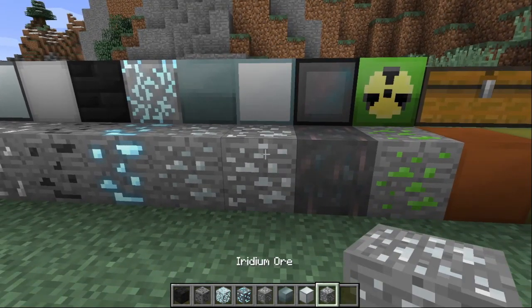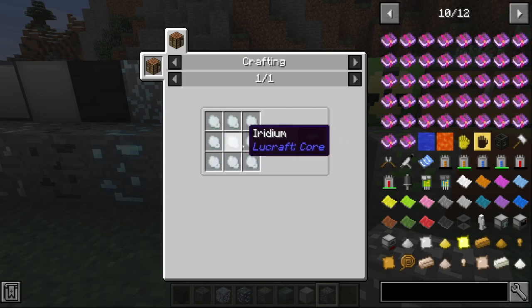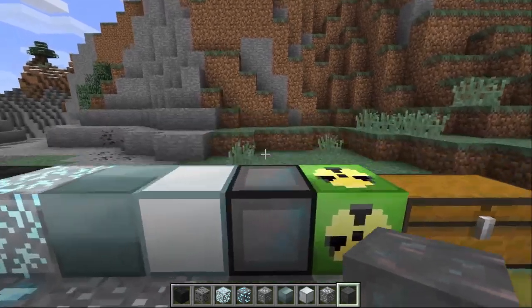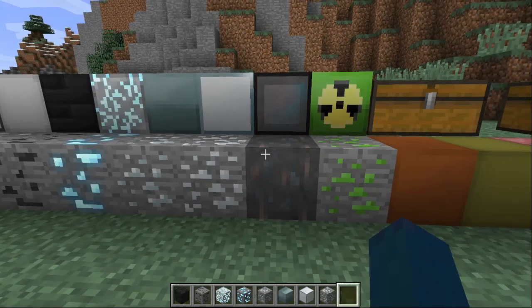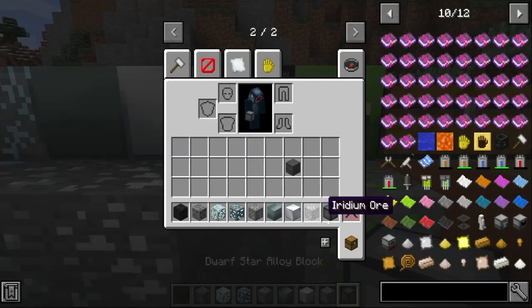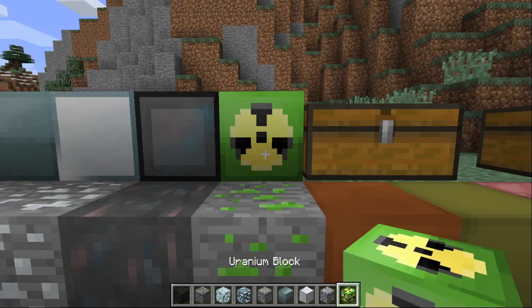And this is osmium — you find it in your world, in the same category as gold. And you find osmium ingots. Then we have iridium, which is very rare — much rarer than vibranium, much rarer than diamonds. You get iridium block like that. And then we have dwarf star alloy — you find this in meteors. That's the dwarf star alloy block.